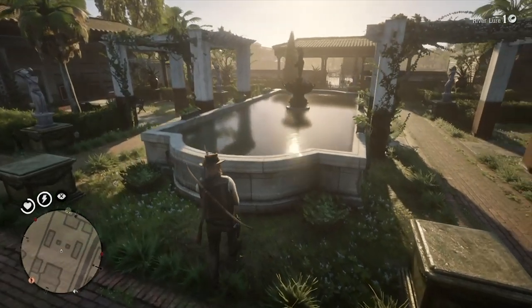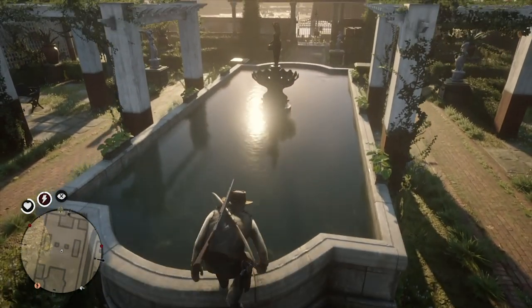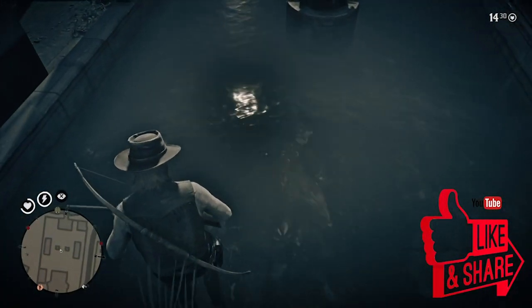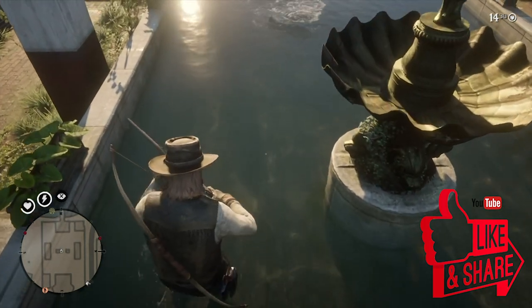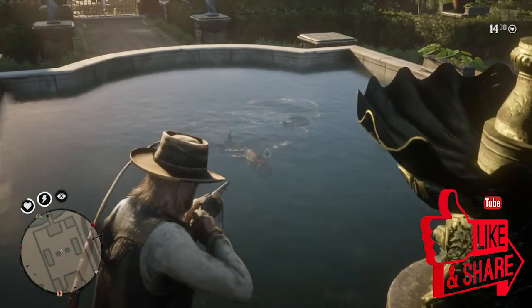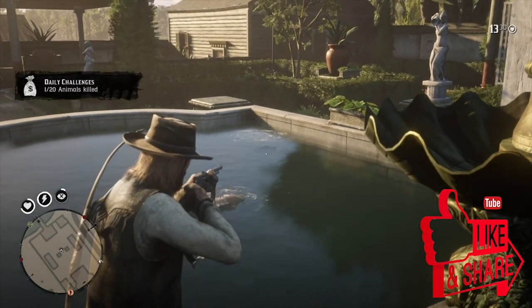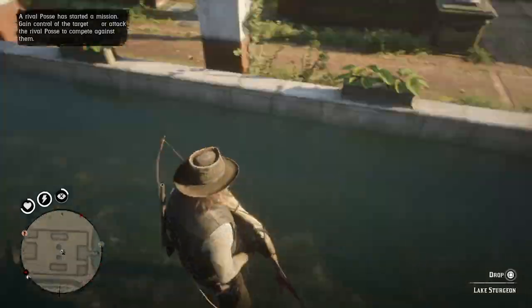If you keep your rod in the water a little longer, more fish will appear. For this video I'm just going to grab the fish and show you that you can very easily shoot them and kill them, then sell them for a profit. You're also going to want to use a varmint rifle, as it does the least damage to the fish skins and carcasses. This fish is very visible — the water in here is super clear.